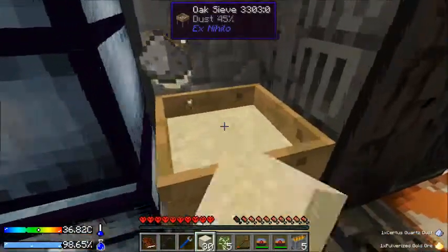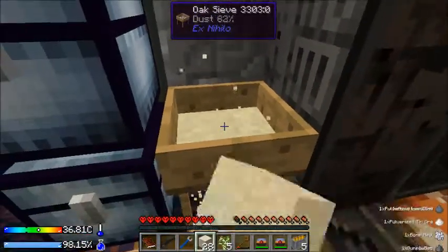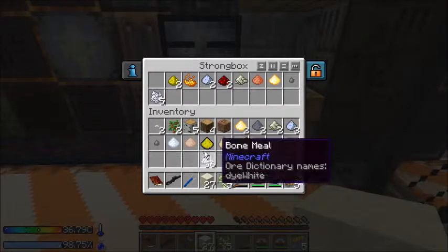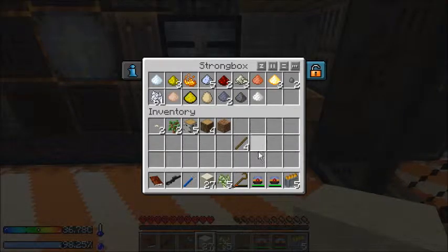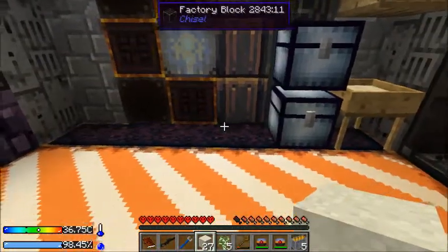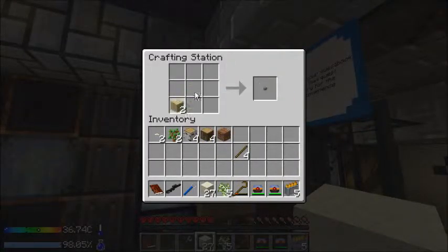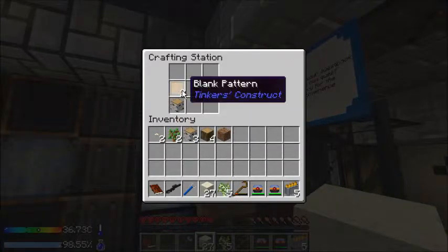I see an egg, gunpowder, Certus quartz dust. I can actually start making tools now. All this powder stuff can go in here. What was it? I needed a stone blade, didn't I, if I wanted to do that. I guess I'll just go with the quick thing of building Tinkerer's tools. Fortunately, Tinkerer's tools — I kind of like the oak wood one.